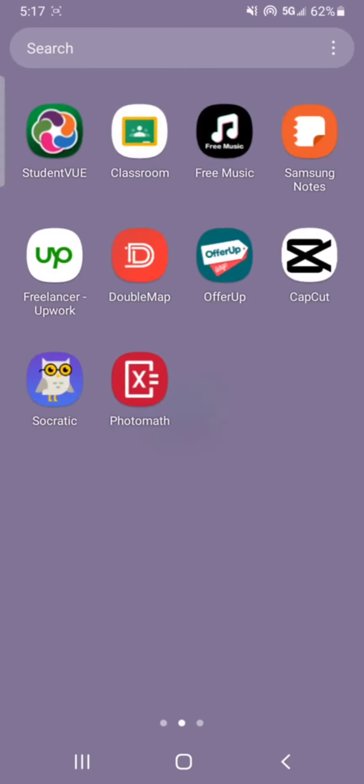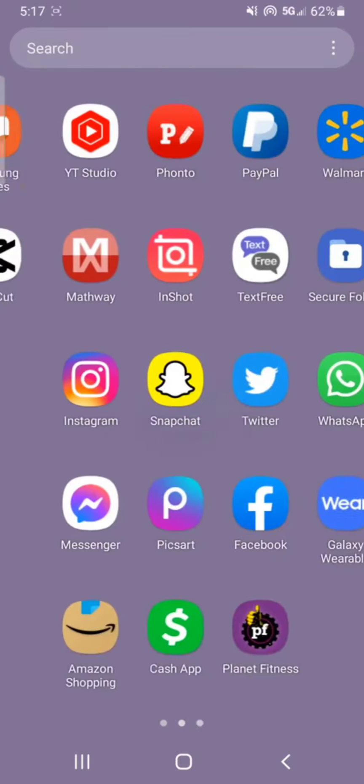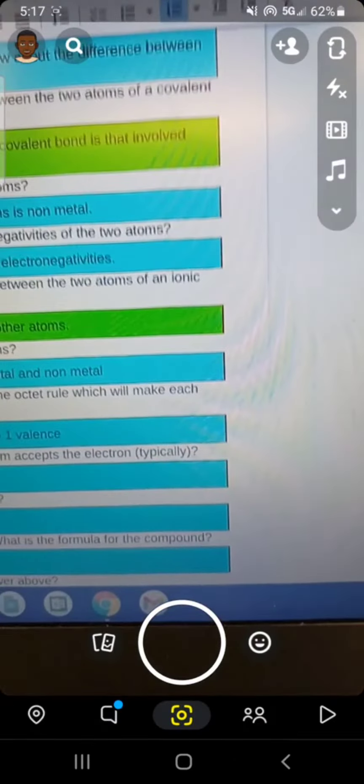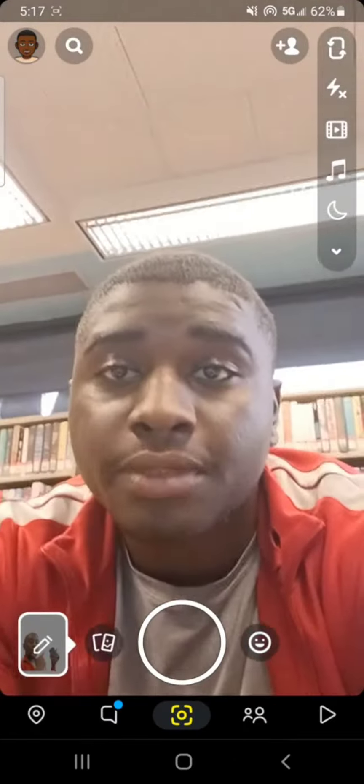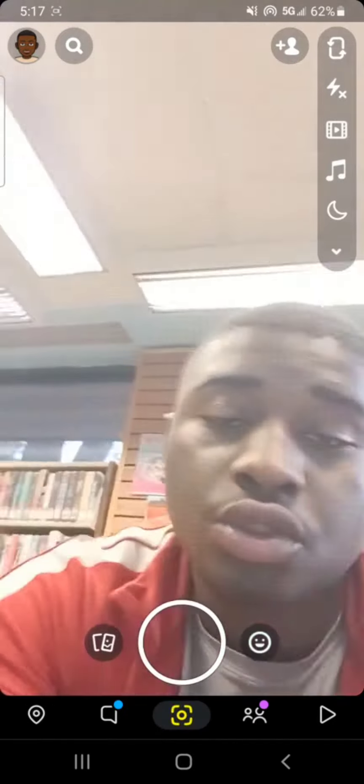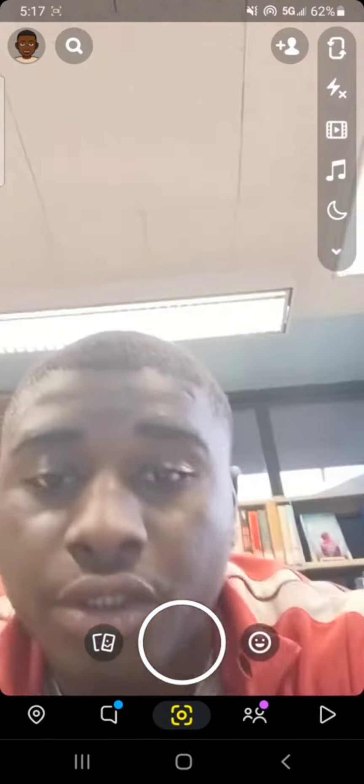First, as you can see, you can see my screen right here. I'm going to open up my Snapchat. As you can see, that's my Snapchat right here. So we'll head out first to go and create our shortcut for today.